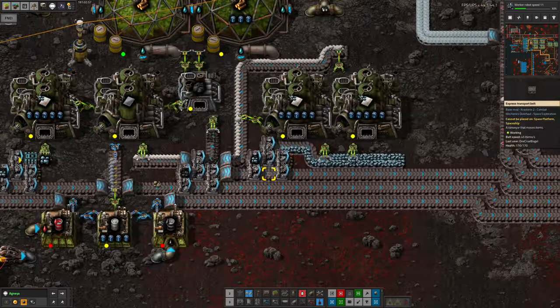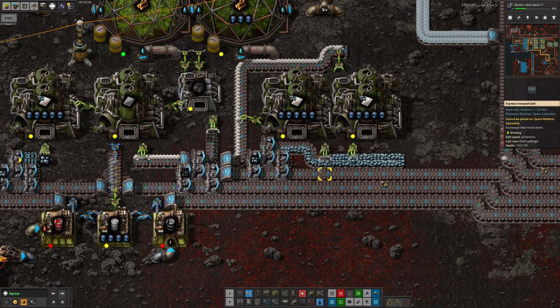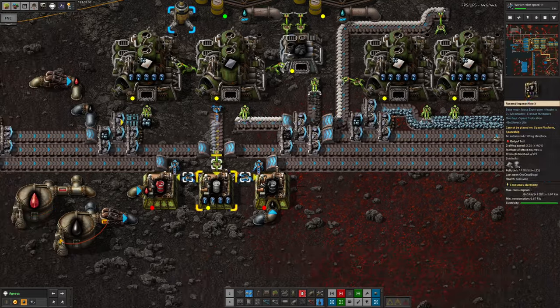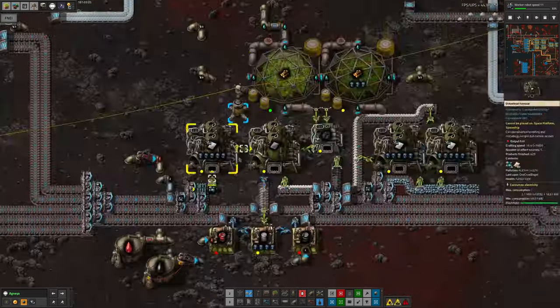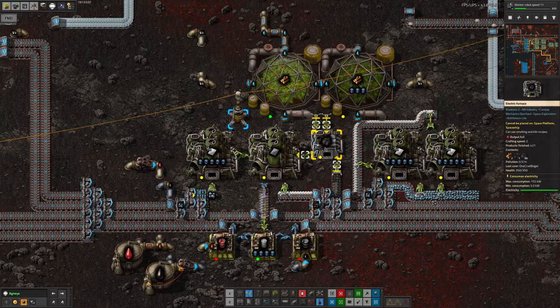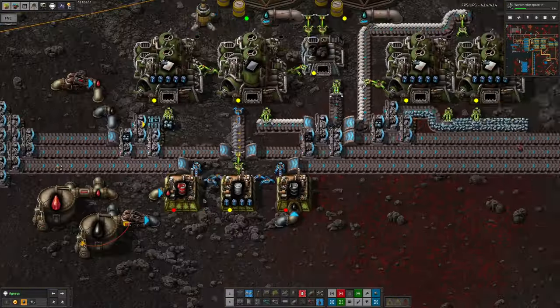The same is happening over here with the top belt, but we're only pulling out the iron - we're not bothering to put it into a chest here because there seems to be plenty of it coming through, as you can see by the sheer amount of backlog of iron and steel along here. We've got a couple of greenhouses in here to grow the wood to make into coke to make the steel, and I've done exactly the same thing for pulling out the coal along here as well.